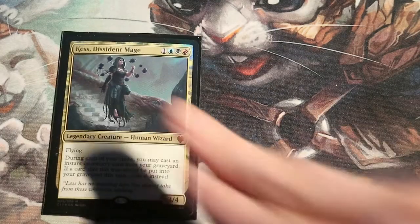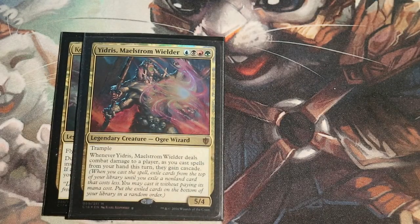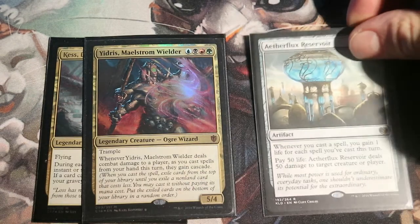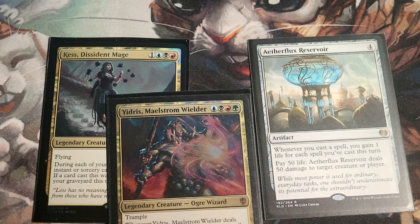Here we have Kess, Dissident Mage — a spell-slinger deck that fills up the graveyard and storms off — and here we have Idris the Maelstrom Wanderer, also a storm deck. Both of these are trying to win with storm count, building up a huge life total with Aetherflux Reservoir and then killing everyone by paying 50 life and shooting player by player. Aetherflux Reservoir basically created the possibility of playing storm in CEDH.